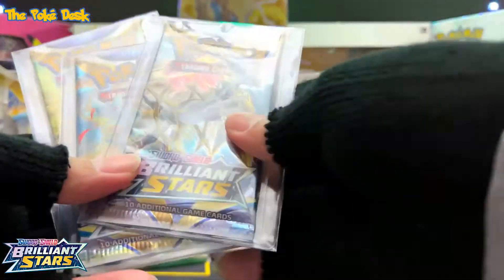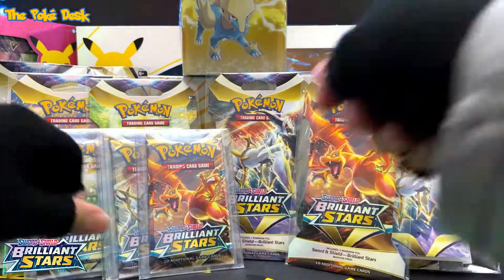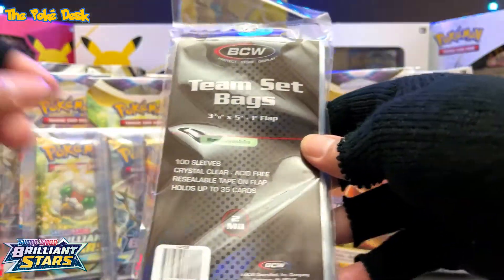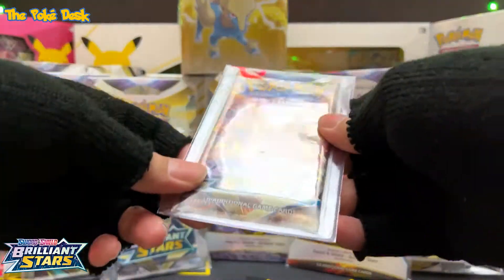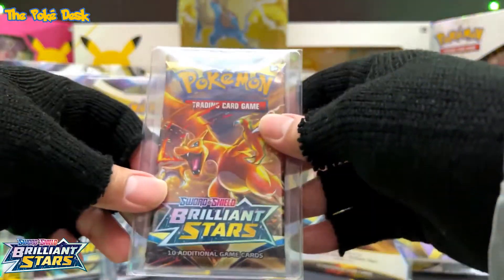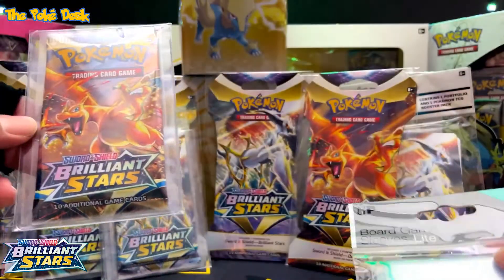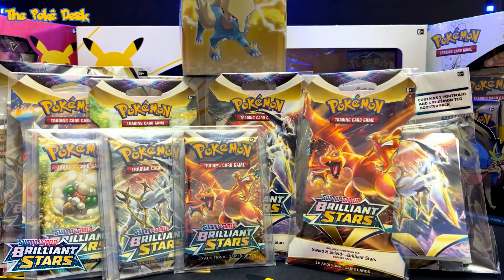Let me show you what I did with the pack arts. I put them into a card saver, but first I put the pack into a board game sleeve, then I put the card saver inside a team bag. Don't put the pack directly into the card saver because it will compress the cards and possibly damage them. The card saver is just used as a rigid backing. Put the pack into the board game sleeve, seal it, and put the seal on the back side.